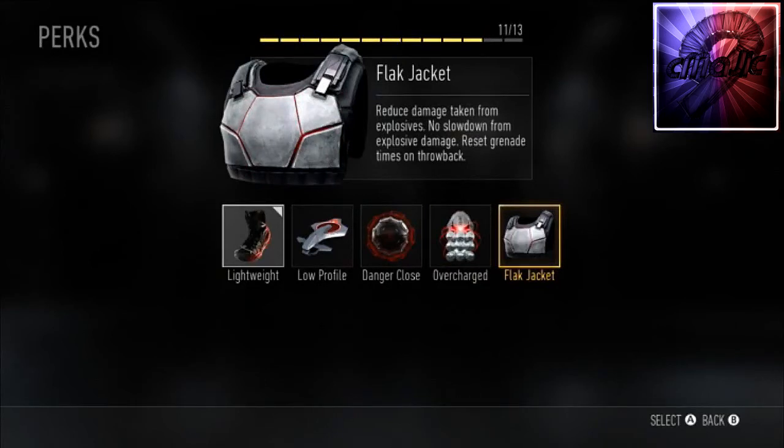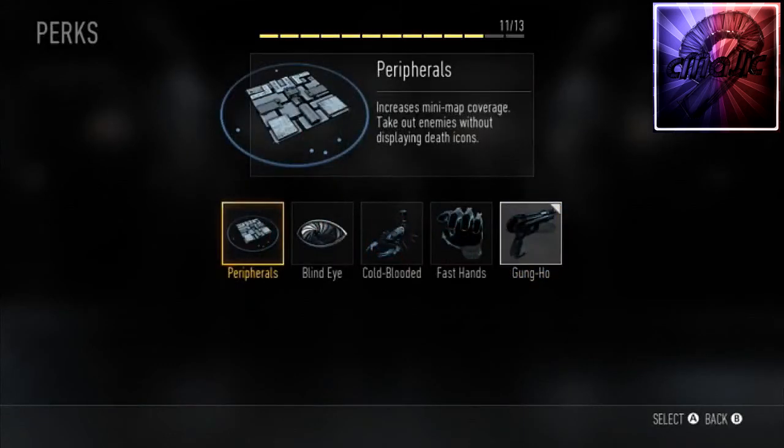Flak Jacket is back — it reduces damage taken from explosions and no slowdown from explosion damage. It also resets grenade timers and lets you throw them back. I like both of those features because usually when a grenade explodes nearby it slows your movement speed.